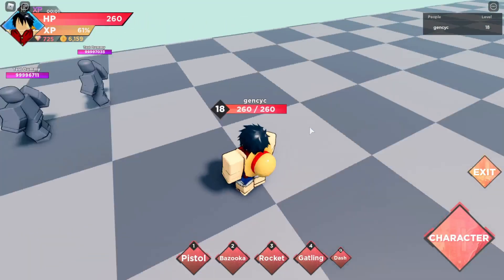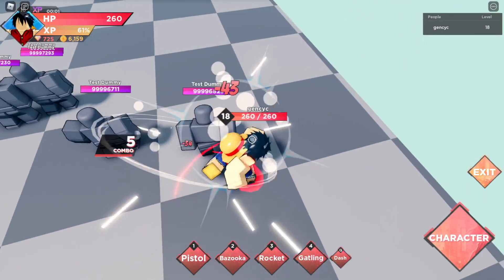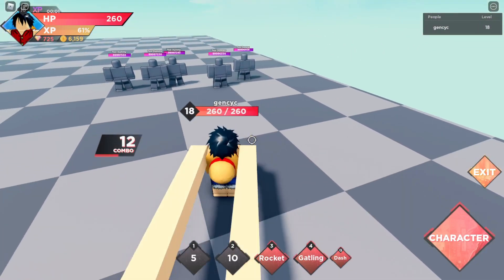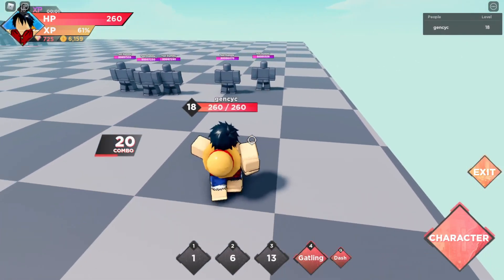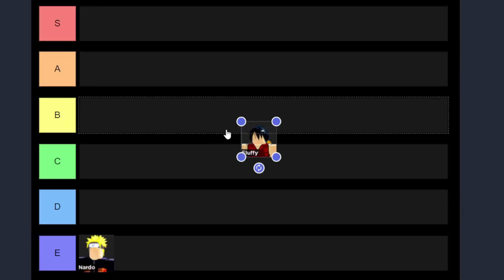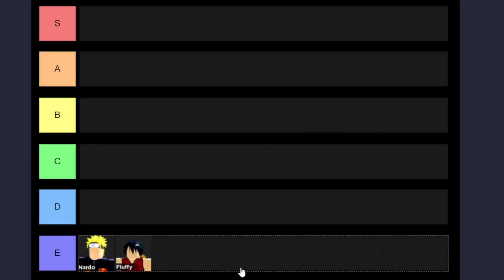The next one we got Fluffy. He really is fluffy. His basic attack is the same as Nardo's, but all of his skills are mostly a range attack that is pretty far. The damage is almost the same as Nardo, but the fourth skill does more combo with pretty much the same damage. So for Fluffy, I'll put him right beside Nardo because some attacks are equal but some are better — I'll make them equal and see what the other characters are going to be.